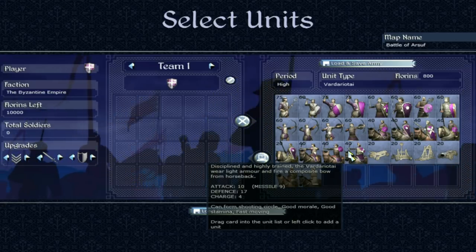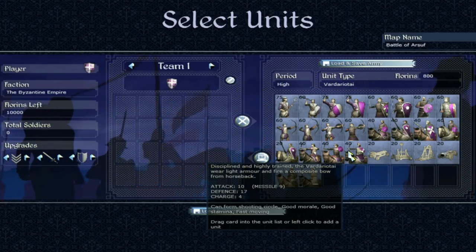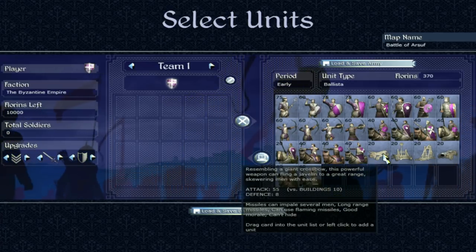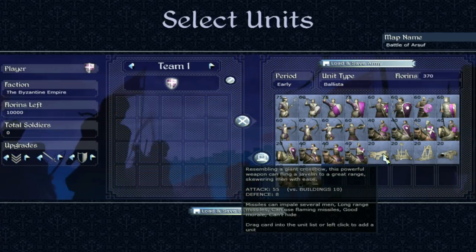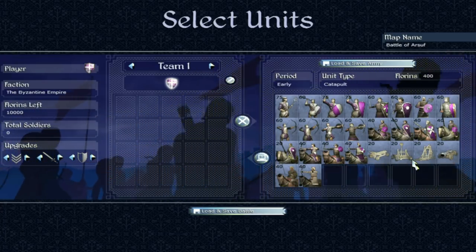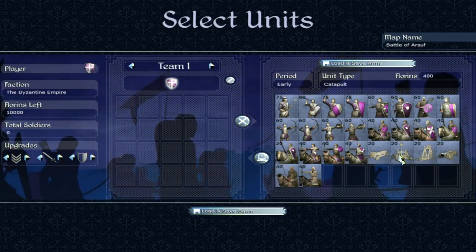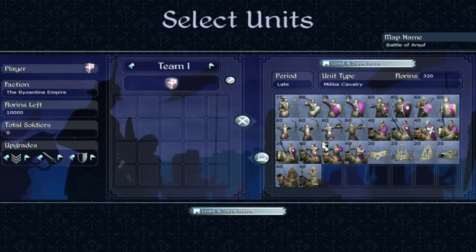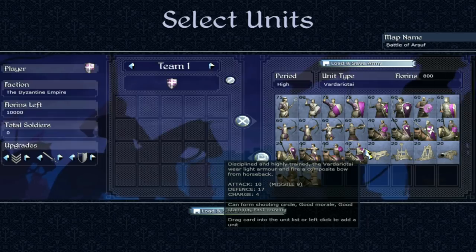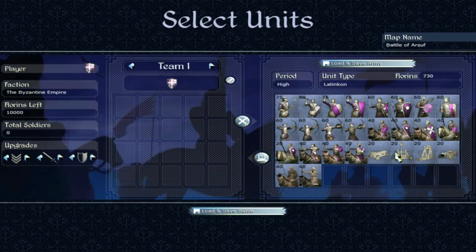Next up is siege equipment. In my first video — which was the England faction guide — I went through all of these: ballistas, catapults, trebuchets, all that. I'm not going to go through it again because it would be the same every episode. If you want to learn about siege equipment, go watch my England faction guide as it's the same for all factions.